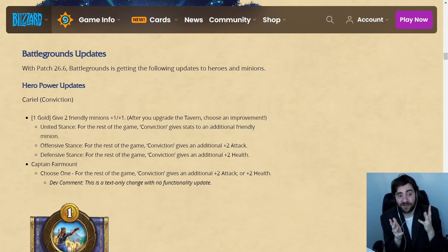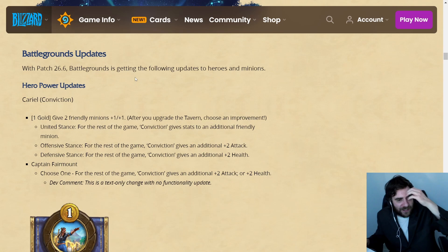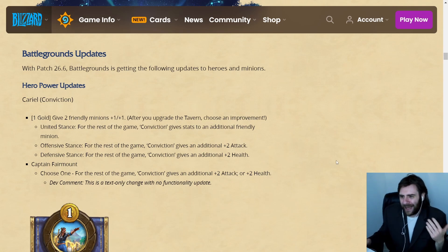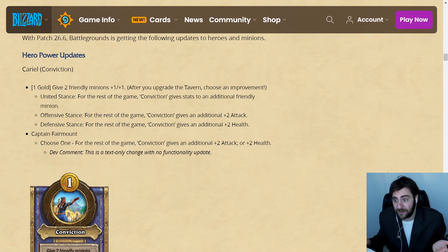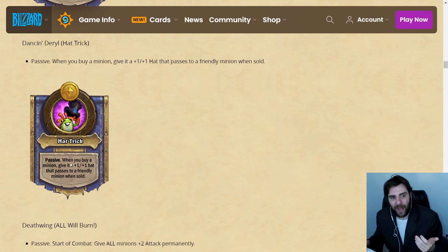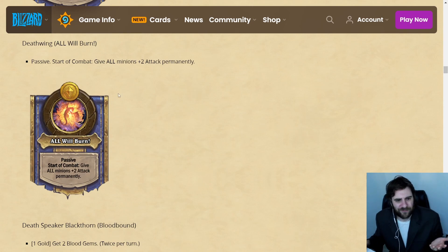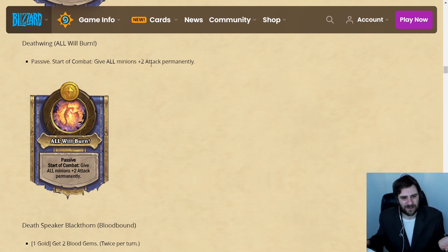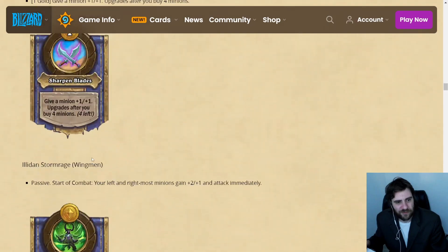Today a new patch brings some changes into Battlegrounds, and I'll be honest, these patch notes are a little bit tough for me to read. As someone kind of new to the game, I don't have everything memorized. I don't have a lot of hero powers memorized that I've never even played with before, so when you take a hero power like Dancing Daryl's Hat Trick — this one I actually do think I remember, and this seems like a great improvement — but a lot of these, like All Will Burn, I don't know what the difference is, because I thought it was the same before. I've never played with this, so I'm not really sure how this one changed at all, and I've had similar problems with a lot of these.